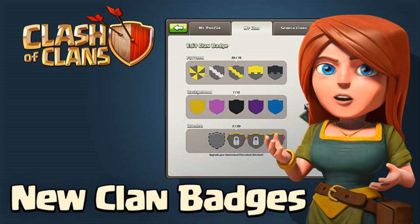Make your clan stand out — craft the clan badge with your choice of pattern, background, and border. As you guys can see by the photo, you can choose a pattern. There is quite an amount of designs, a lot of good backgrounds, and then the borders. So now you can customize your clan badge.